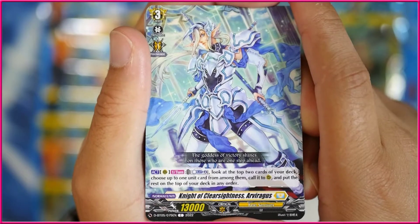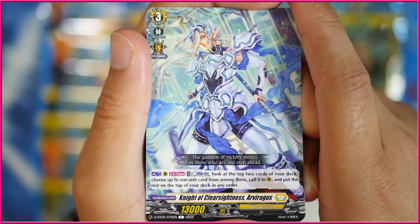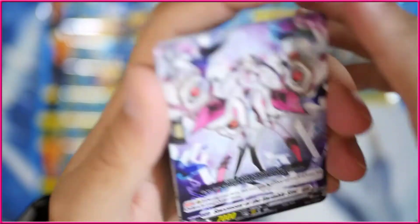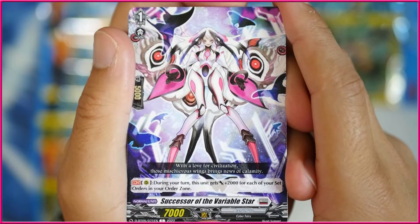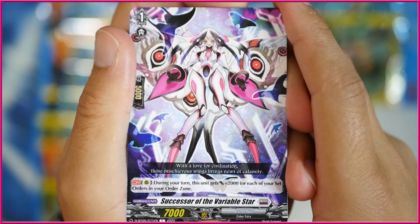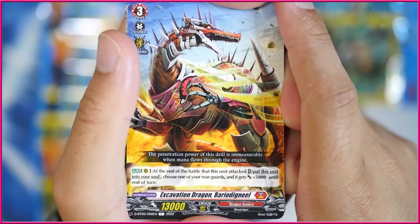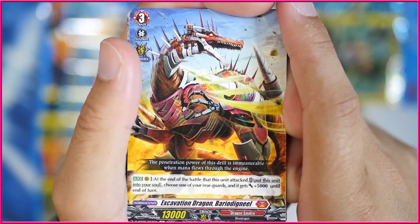Knight of Clear Sightness Argrvis — on rearguard circle, act, counterblast one once per turn, soul blast two. Look at the top two cards of your deck, choose one unit card from among them and call it. Put the rest on the top of your deck in any order. This is technically support for Hex Orb, but I think it's supposed to be actually for Thegra, so you know what to call from the skill. Successor of the Variable Star — during your turn, this unit gets 2k for each of your set orders in your order zone. It's a 7k, so... Excavation Dragon Burial Digneo — at the end of the battle of this unit attacked, put this into the soul, choose one of your rearguards and it gets 5k to the end of the turn. This is pretty good for Tamayura, because you can clear up a rearguard space and get an additional attack.